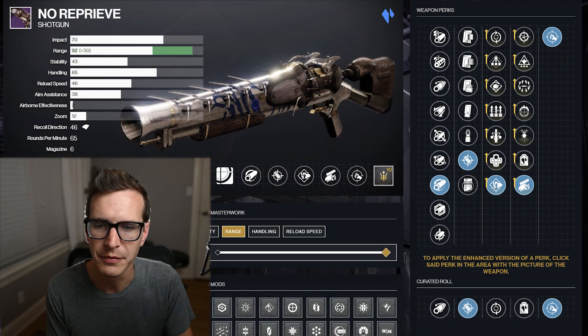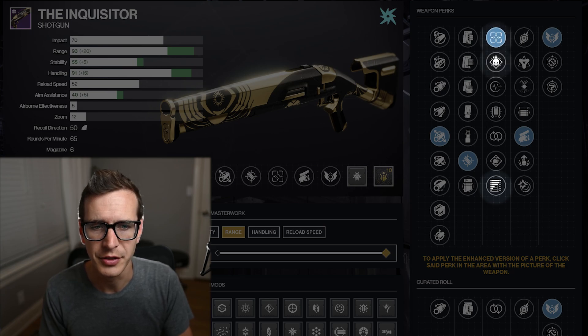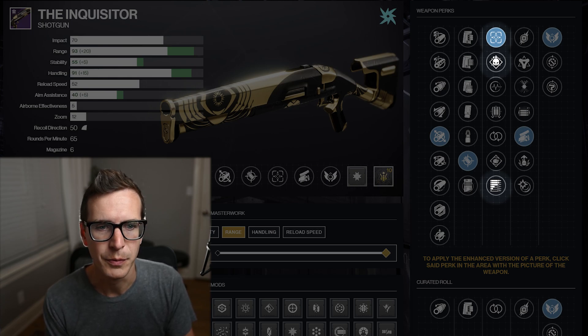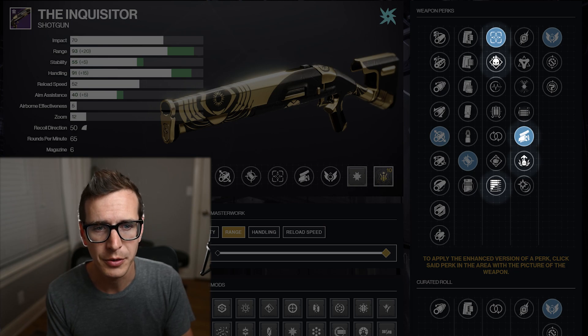So that shotgun can get close to the same thing, not near the handling of the Trials one, but it's another example of the one-body-shot-kill slug shotgun. This is a great option — I don't have one yet but I'm very excited to get one. Back to the Inquisitor: I've covered the first column pretty well. I feel like Subsistence, Demolitionist, and Tunnel Vision are the only things I'm really interested in. Adrenaline Junkie and Swashbuckler are both great.